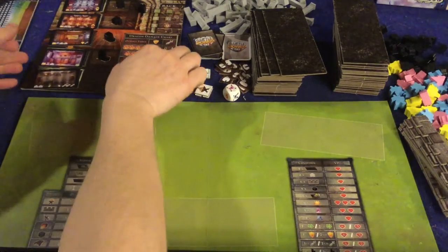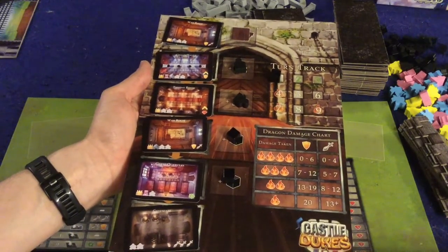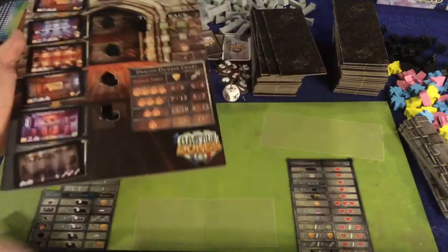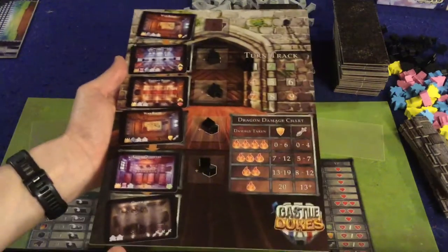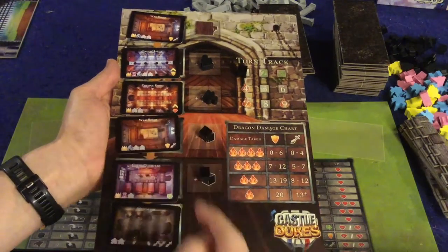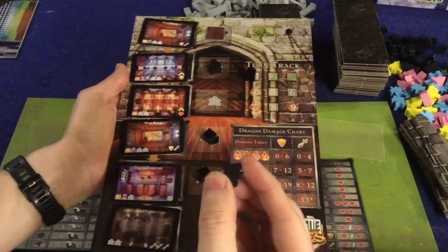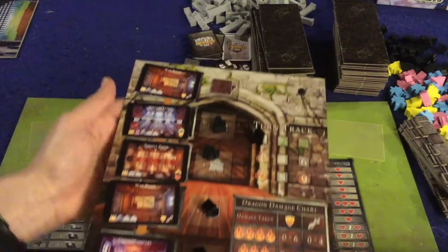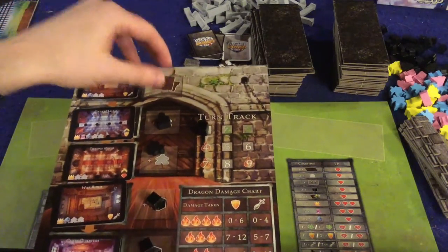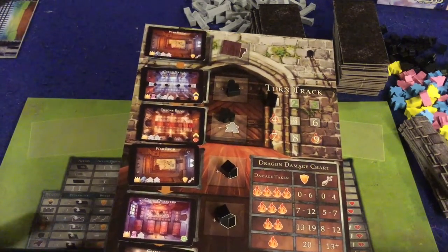There are a couple of things you can spend your action points on, which leads me into the room phase. This is where you'll be spending a large chunk of your action points on room tiles that you put into your castle. You can buy the cheapest one for only one action point. As you spend more, you gain black cubes which give you victory points, and coffers which also give victory points. If you spend all five action points you can buy the top-tier room, which gives you a table — great for defense and leisure bonuses.